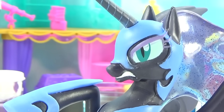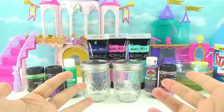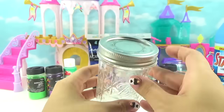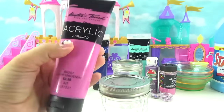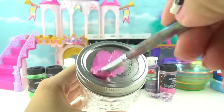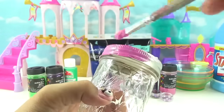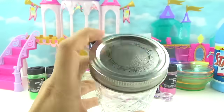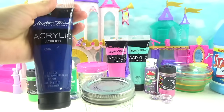Of course we all know I'm going to win. Not so fast there, Nightmare Moon. Team Celestia is going to win. All right, so the first step is to color the top of our jars. Let's start by doing Princess Celestia's jar first. I'm going to use this light magenta to go on top of Princess Celestia's jar. Next up, it's Nightmare Moon's jar, and for her jar I'm going to use this really cool-looking blue color.